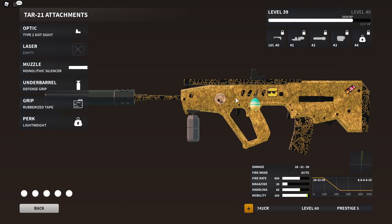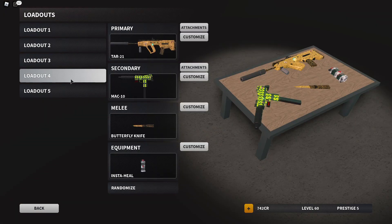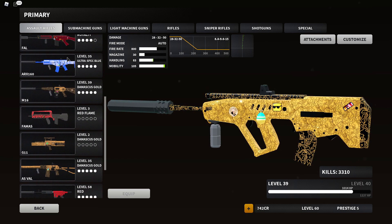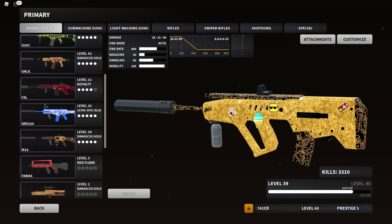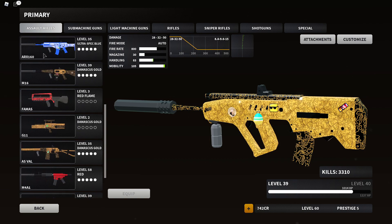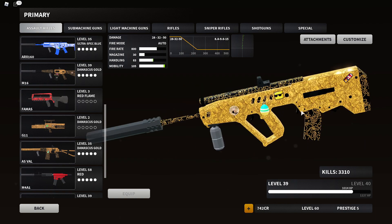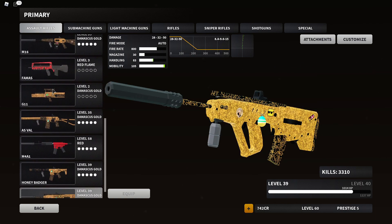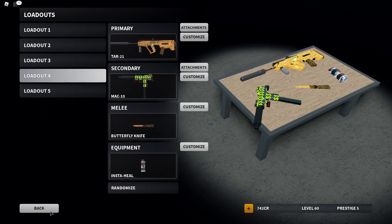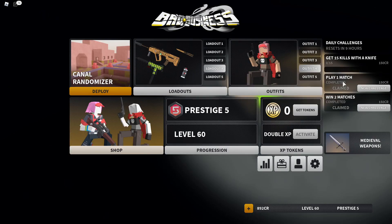Let's look at the assault rifles and measure them out real quick. We have all these assault rifles — we'll say the bottom ones are the FAL and the AS Val. The FAMAS actually does have potential using its hip fire, so I'll need to make a class on that. But anyway: FAL, AS Val, and TAR are the bottom tier. Every other assault rifle after that is pretty decent — way better than what this thing brings. We've got the Type 2 dot sight, monolithic suppressor, defense grip, rubberized tape, and the perk lightweight, so we could be zooming around. That will conclude today's video — if you enjoyed, leave a like and subscribe for more Bad Business content. I'll see you guys later. Peace out.